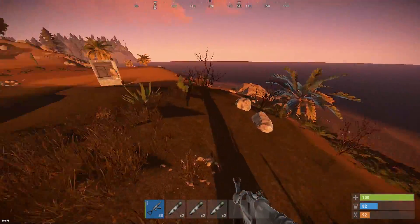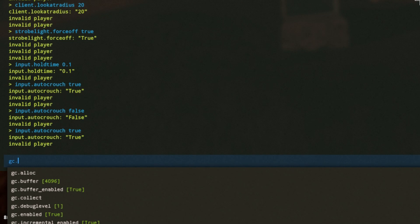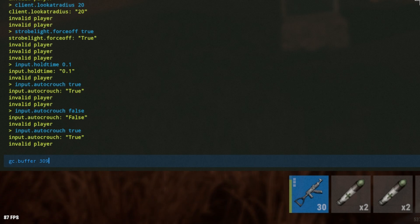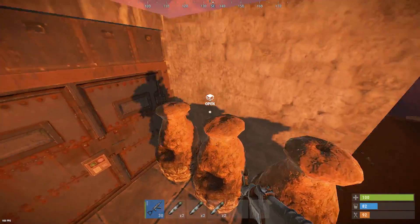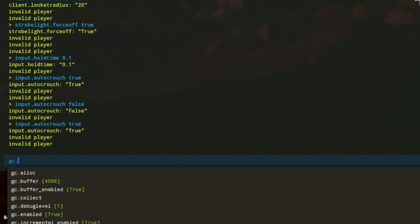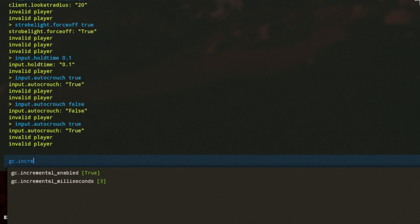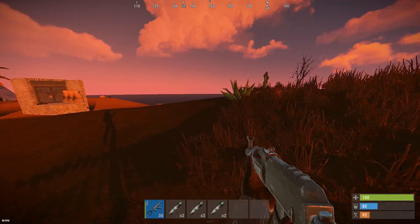These are basically garbage collection commands that'll improve your frame rate. The first one is gc.buffer — you want to set it to 4096. It's by default like 200 or something. It basically reduces the time that Rust needs to clean up frames and stuff, so you get less lag spikes throughout the game. The second is gc.incremental_milliseconds 1, so you'll take less time for your garbage collection.